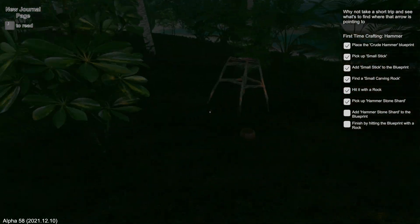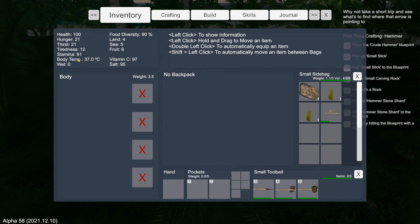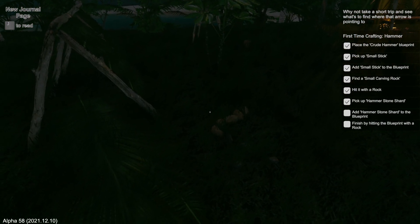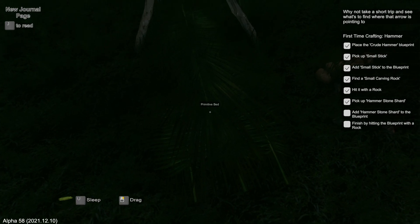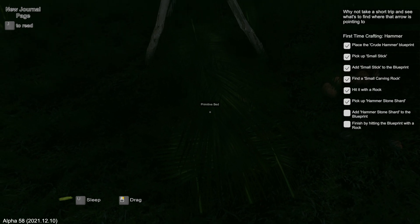What are my stats like? I think the higher the hunger value is, the worse it is — that would make sense. Like, some of these values you want high, like health and stamina, and others like tiredness, thirst and hunger you want low. This bit on the right-hand side of my screen is a bit confusing because it shows like a stone hammer blueprint. I've done that and I don't know how to get rid of this tooltip on the side — that could be a little bit annoying. I might just make another hammer to get rid of it. Let's just rest until... I'm okay, because then it's going to be dark.